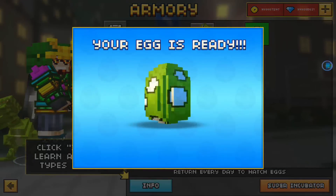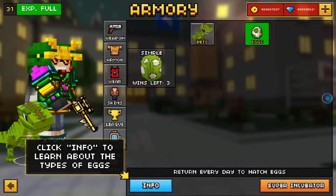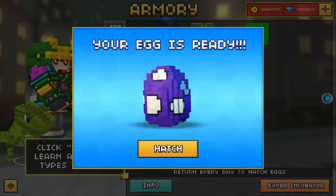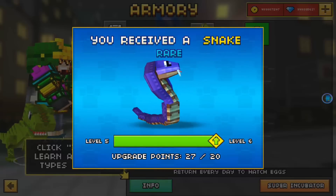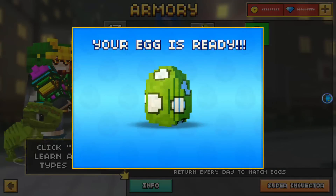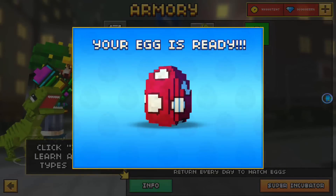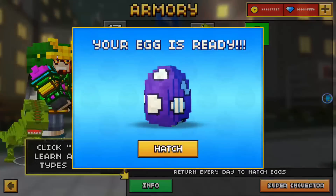Hatch again — two bats. Bats again. Come on. And the snake. I hate the snake now. I can upgrade the eagle — sweet! Let me finish hatching this last egg and then upgrade it.